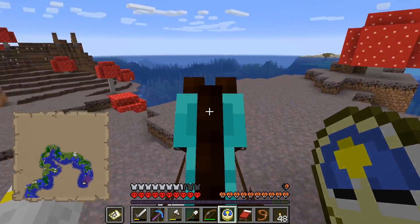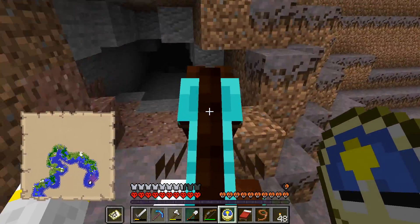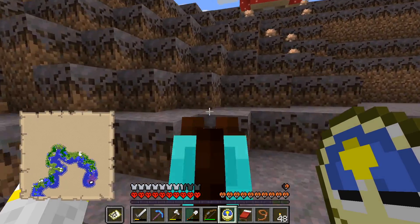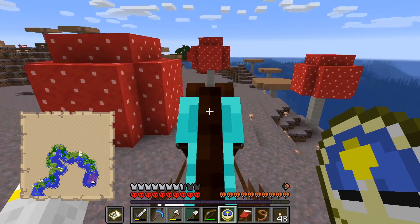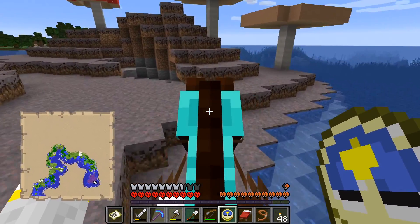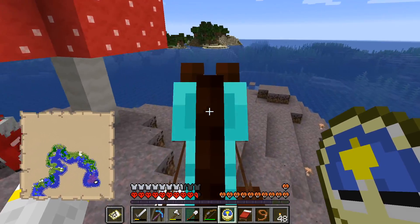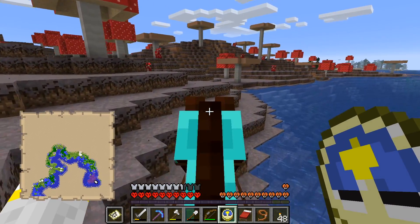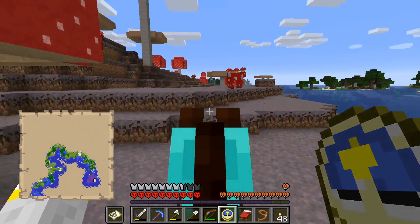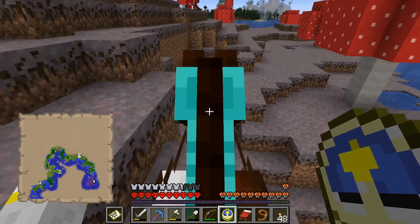They're not very big compared to other biomes I've encountered — this place is exceptionally small. There can be cave systems beneath mushroom biomes, and monsters can come from them. But I've never had one on the map. That is such a rich purple — ow! I'm losing health from having my head stuck in a mushroom. Such a rich purple! So if we ever want more mooshroom cows, we can just gallop over and find them!